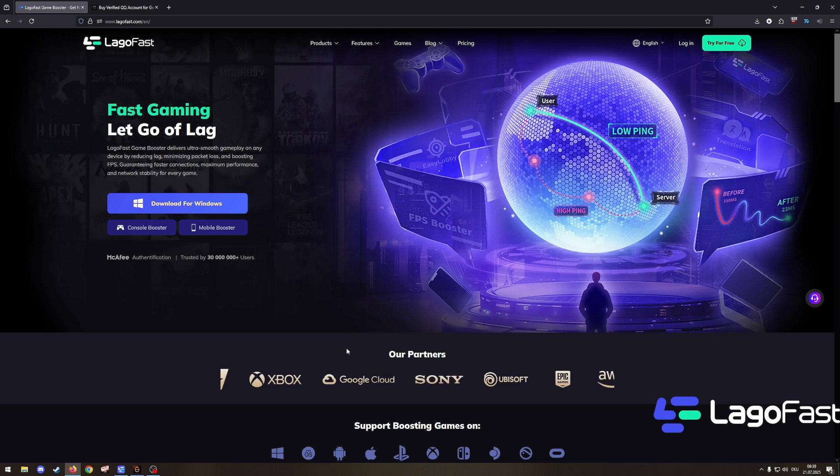Today's video is sponsored by LagFest. LagFest is a game booster that helps you get better ping and better FPS in many different games. It also has a one-click translation tool for Star Resonance, which I will talk about more. I use LagFest to connect to Blue Protocol Star Resonance's Chinese servers. It works seamlessly without any problems, and the one-click translation tool is just a massive quality of life feature that many people are missing out on right now — it was an insane time-saver for me.